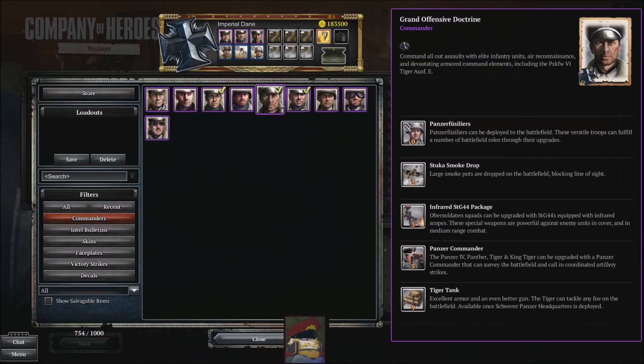You get the infrared Sturmgewehr 44 package for the Obersoldaten, which gives them better close to mid-range firepower, making them better at dealing with units and clearing garrisons. It's very handy and gives them a lot of firepower — a couple of squads with this upgrade can actually lay down a significant amount of firepower.